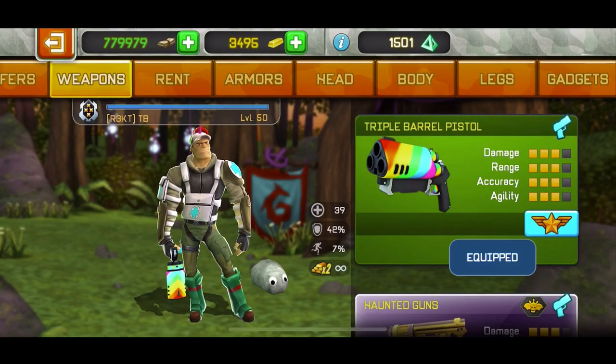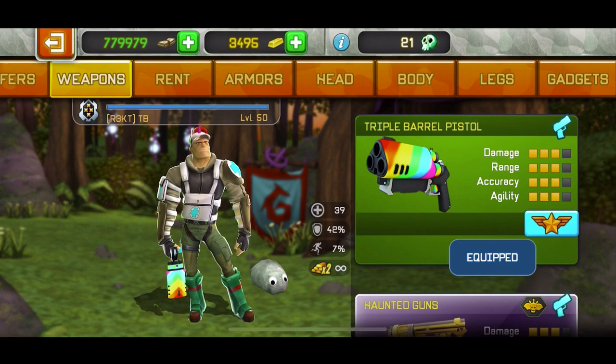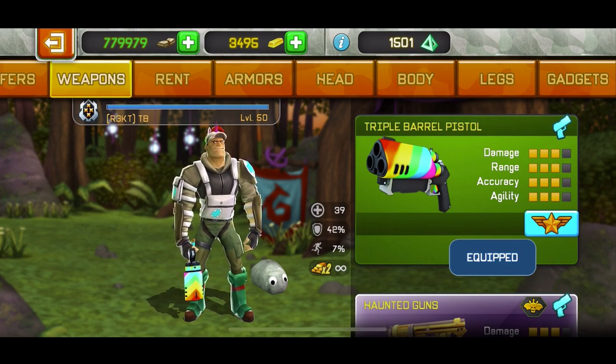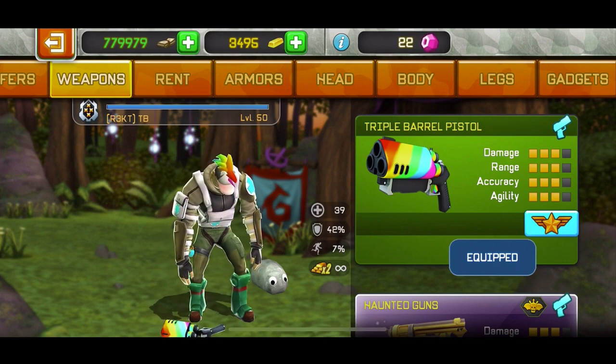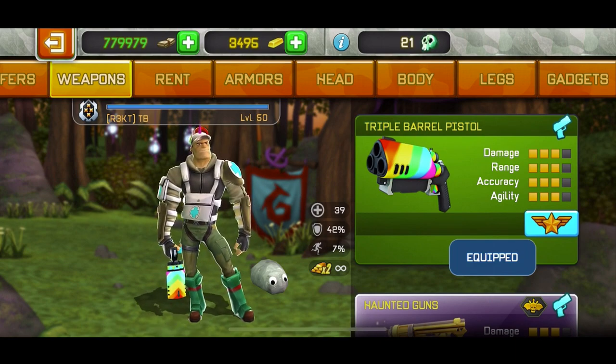The triple barrel pistol — it's a handgun. The range is really good, damage is good, and the fire rate is decent. It doesn't have the best fire rate, but it's decent. When I was playing missions I thought the fire rate was really good, but now I'd say it's average — not that good. I'm not going to test it in hordes. There's not really much point because this weapon won't do much there — it won't kill zombies faster, it's not a fire weapon, so there's no point.